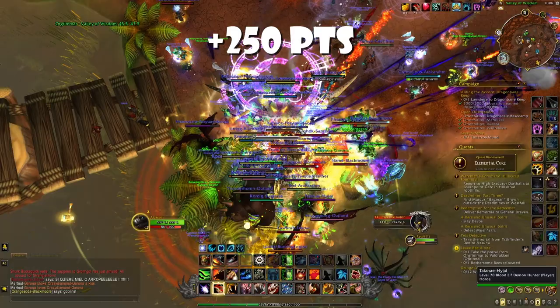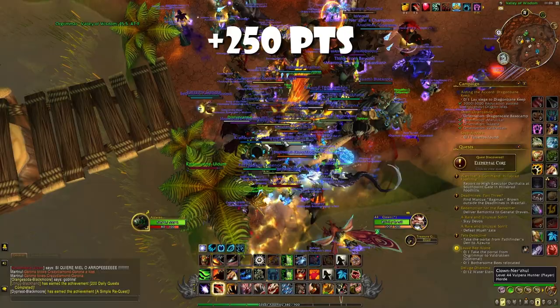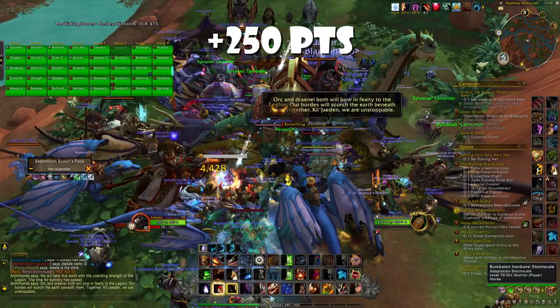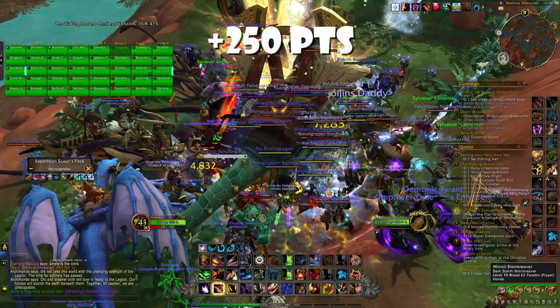Every new hour — so 1 p.m., 2 p.m., 3 p.m. — it will be either in Orgrimmar or Stormwind. So what you can do is kill it first in Orgrimmar, and then half an hour later just go to the Dragon Isles and join the group to kill both of them. Or if you kill your first treasure goblin in the Dragon Isles, then just go to whichever capital city it is next — Stormwind or Orgrimmar.